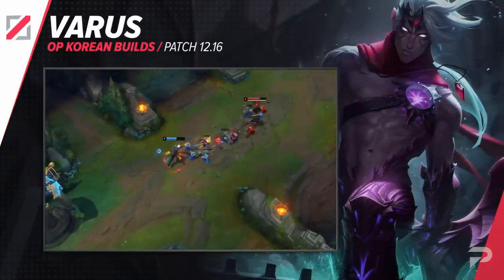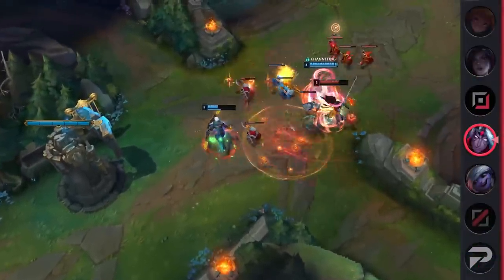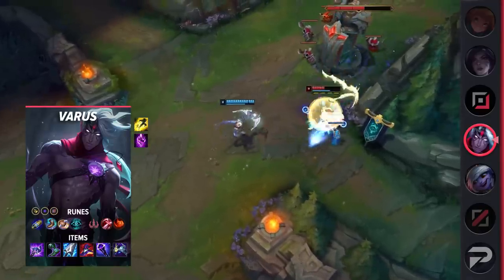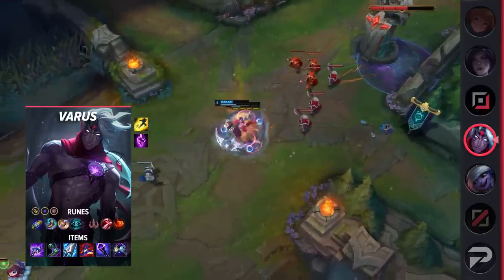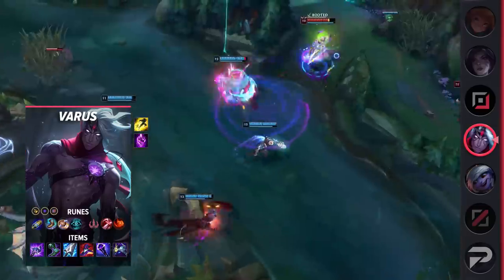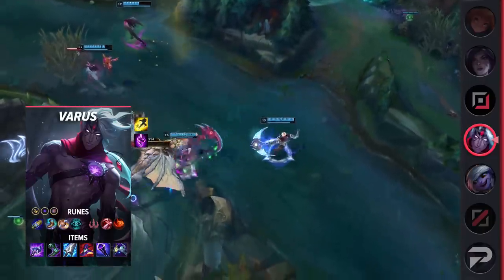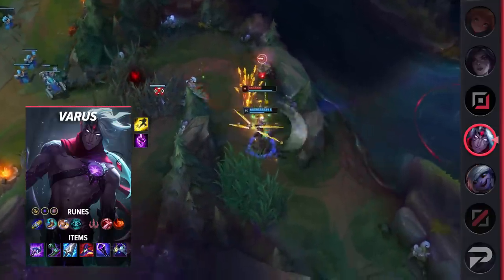Next in the mid lane, we're featuring another AP Varus build. We had one last patch but this one is a little bit different in both play style and loadout. First, you'll take First Strike, Magical Footwear, Biscuit Delivery, Cosmic Insight, Taste of Blood, Relentless Hunter, Attack Speed, Adaptive Force, and a defensive rune. With First Strike, you'll aim to quickly farm up, hit those crucial item power spikes, and start dominating fights. The keystone will also add some extra burst damage. With Teleport you're able to recall during dangerous situations for a reset and also pick up item spikes faster than your opponents.